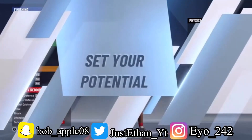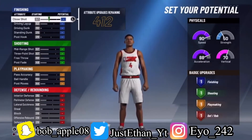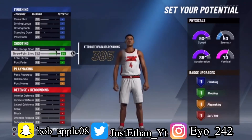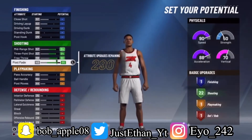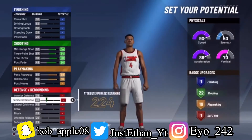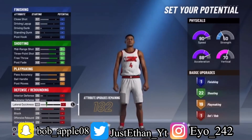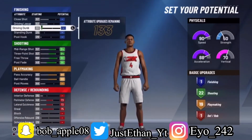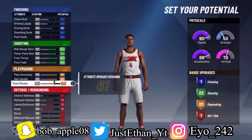Let's get straight into the attributes. What you want to do is max out your shooting, and for playmaking you don't max it out fully — just do as much as you can. Max out your ball handling and pass accuracy. Then the good part: upgrade and max out lateral quickness, perimeter defense, and steal.